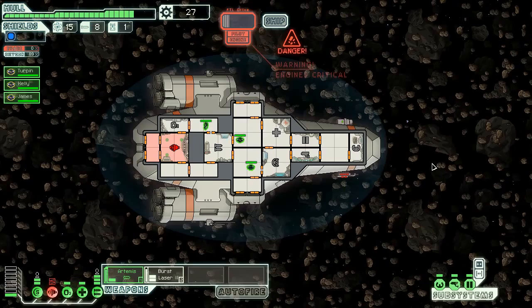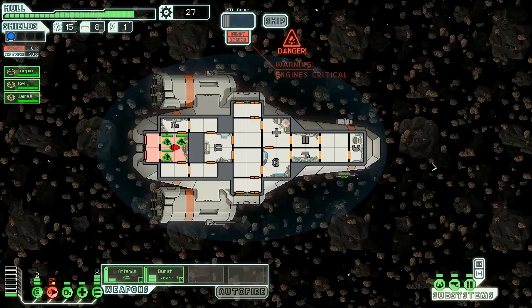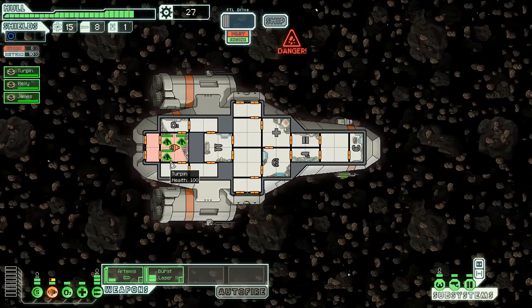So we blow up their ship. Did have a bit of a close call there. The ship explodes - they had a substantial collection of useful scrap material. We've got two missiles, a drone part, and seventeen scrap. We will shut all our doors - this button shuts all the doors, this button opens all the doors.